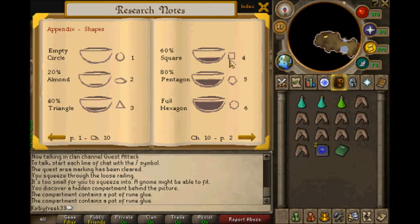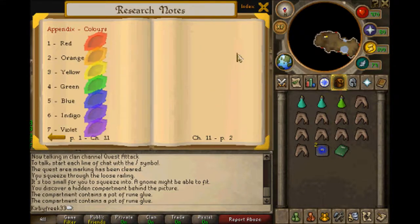Appendix shapes: empty circle is one side, 20% is almond, 40% is triangle, 60% is square, 80% is pentagon, and full is hexagon. Colors. Alright, that's the entire thing! Well, that was a lot to read. Wow, if you guys managed to actually listen to all of my voicing through that, then congratulations! Not everyone I know would have that same amount of patience.